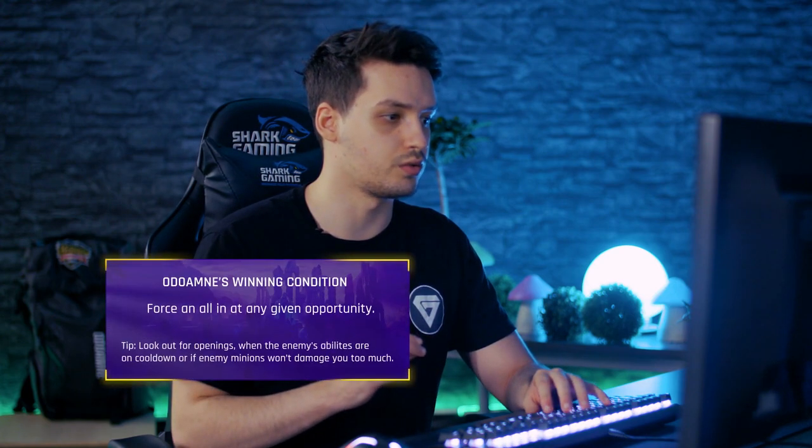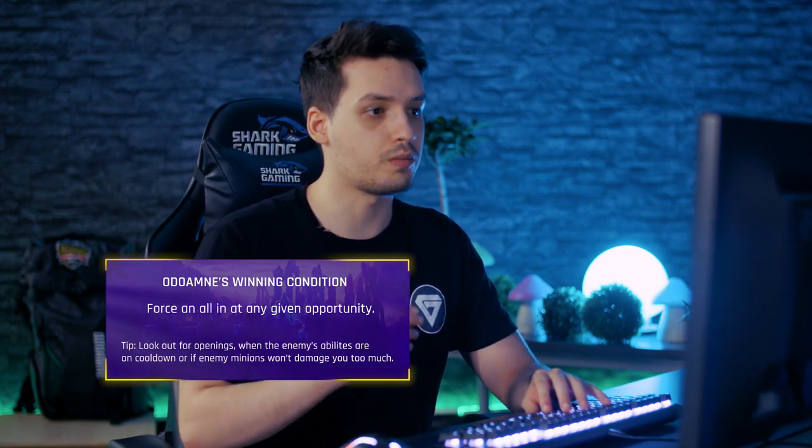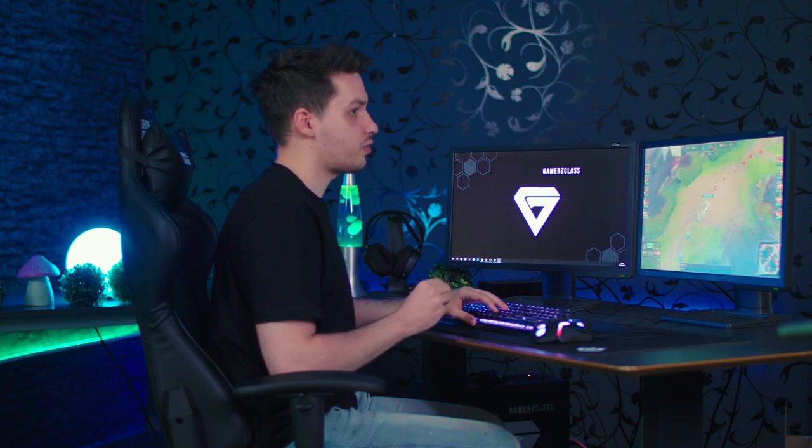My win condition is to force an all-in because I have Conqueror, but so does he. From both sides of the matchup we need to be careful on which all-in we choose, because both of us are waiting for the other person to use a skill. One person using a skill is a pretty big alarm bell on what trade is good to take, because if your opposing laner uses a skill to push the lane, he has one skill less for the all-in. Tracking enemy cooldowns is one of the biggest things to look out for in trades.